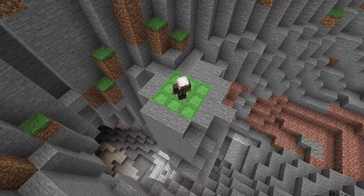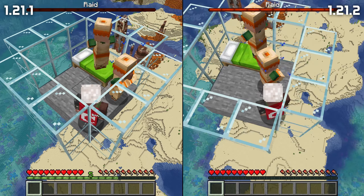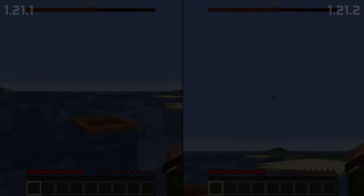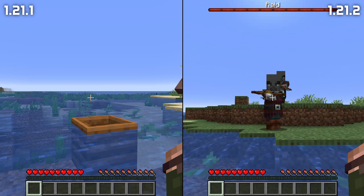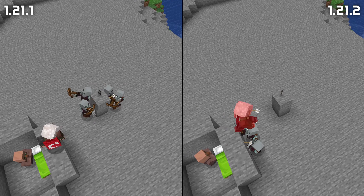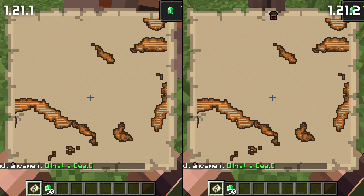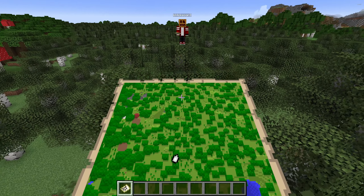An old bug causing boats to break when falling from certain exact heights has been fixed. Being smashed to death by a mace now has a unique death message: 'Player name was smashed by attacker' or 'Player name was smashed by attacker with weapon.' A bug letting players duplicate string from tripwires has been fixed. Blocks without collision that react to entities now react properly even to fast-moving entities — for example, tripwires will now detect fast-flying projectiles. Slime block behavior has changed: holding jump no longer cancels the bounce, and sneaking when landing now cancels the bounce but no longer deals damage.